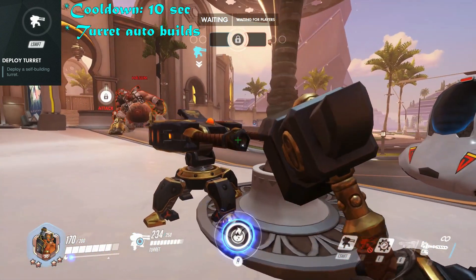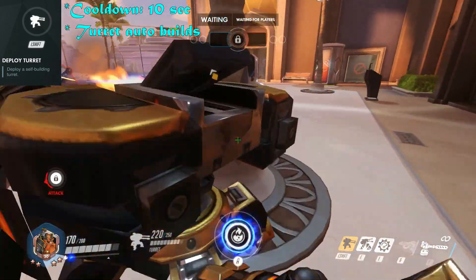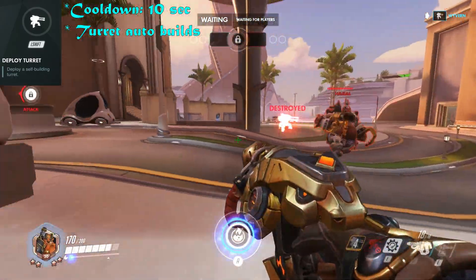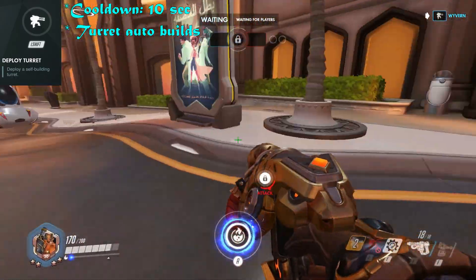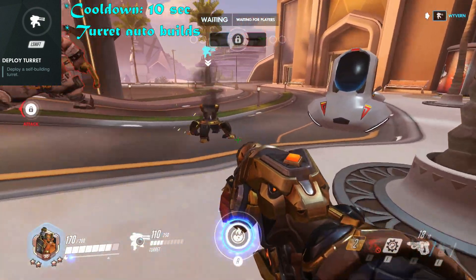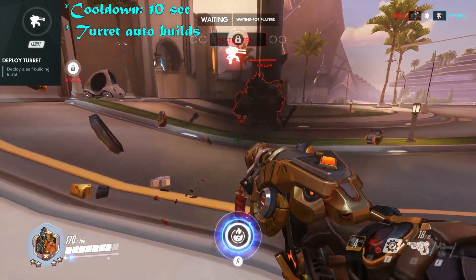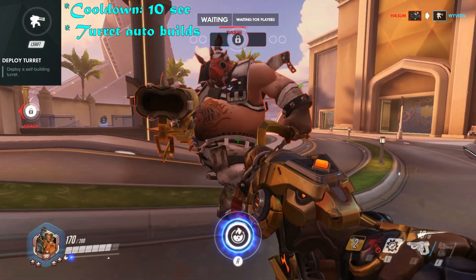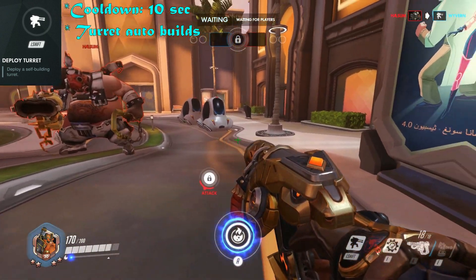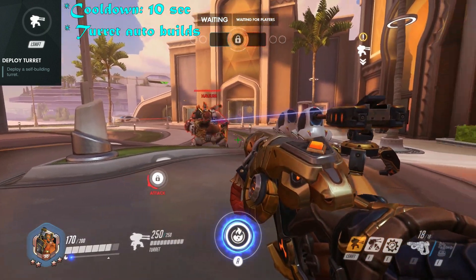Let's damage the turret — I want to see if he can still heal it up. Yeah, as expected you can still heal the turret, and it just automatically starts building into level 2. Now I want to see — it has a normal 10 second cooldown, and the cooldown starts the moment the turret gets destroyed. So when you throw out a turret and somebody else destroys it, you have to wait 10 seconds to throw out another one.